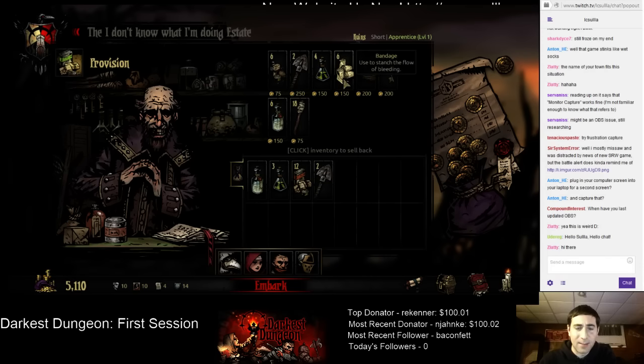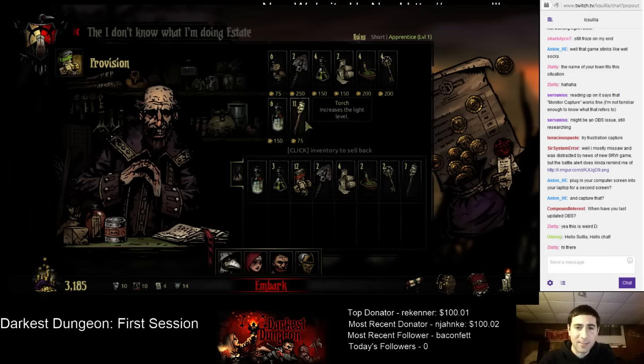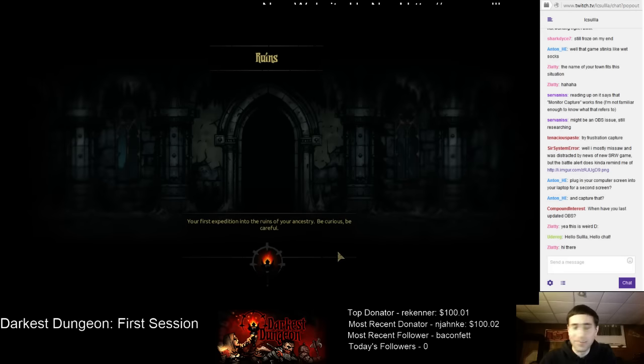Shovel, anti-venom, bandages. I don't know what good this does, but I'll take one. Take a couple of everything. Oh yeah, we need plenty of torches. Let's go. Better to have too much than not enough.